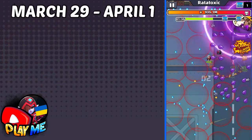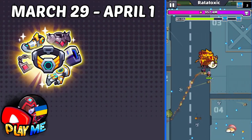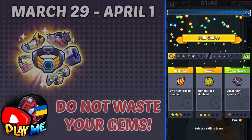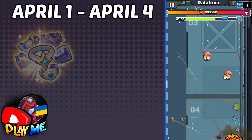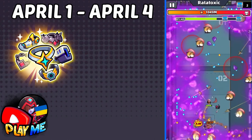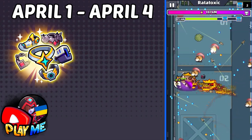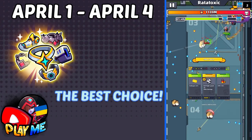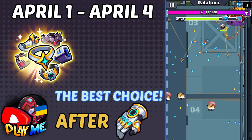From March 29 to April 1 we will have Crates with Guaranteed Eternal Belt. Don't even think about spending your gems on it. After this, we will have Eternal Necklace from April 1 to April 4. Eternal Necklace is the best necklace in the game — if you have gems to spend, then Eternal Necklace is the best choice after Eternal Glows.